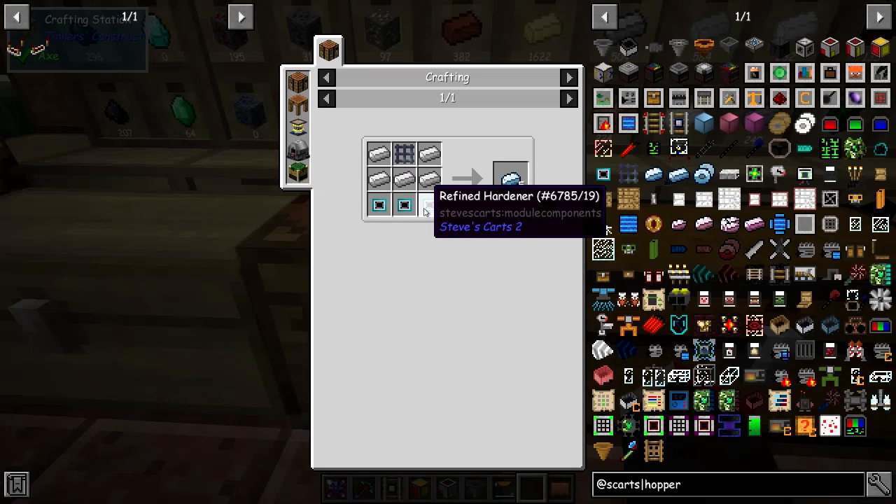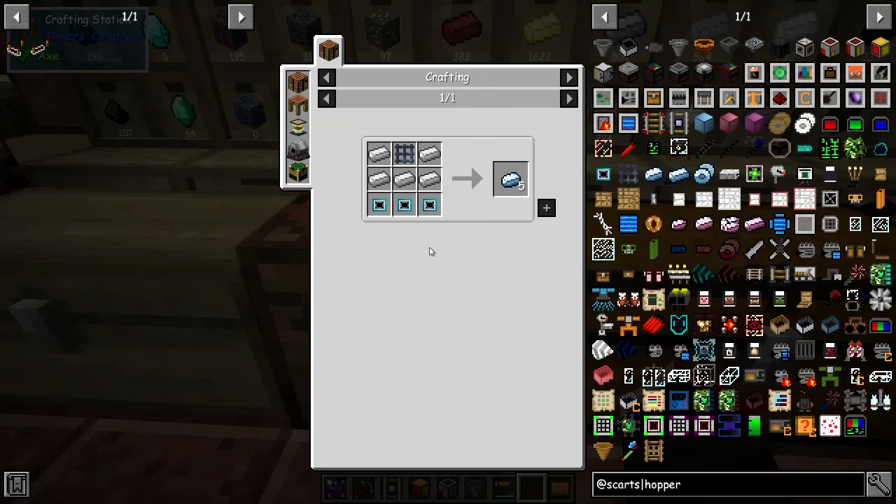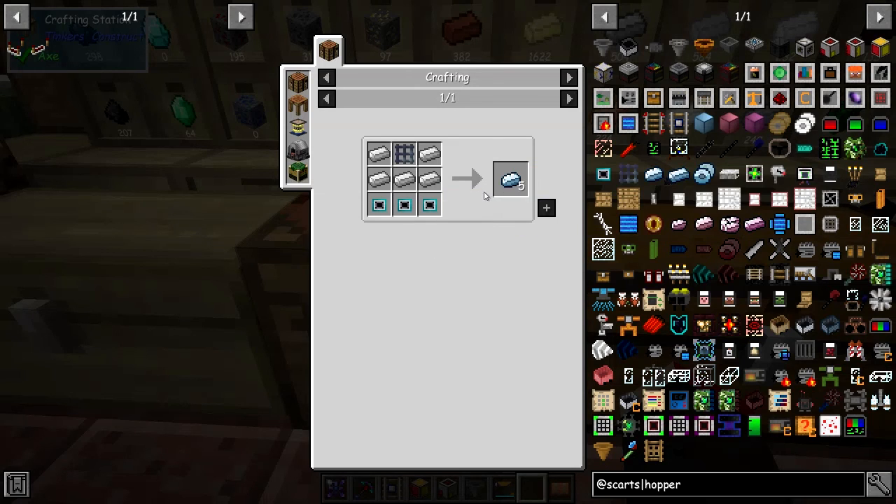One of these hardened meshes requires two diamonds basically. The iron itself isn't so important, and this one requires another four diamonds. You need six diamonds to make five of these — you'll get one over. Ten diamonds would make ten of these, I guess. So it's fairly expensive on diamonds.